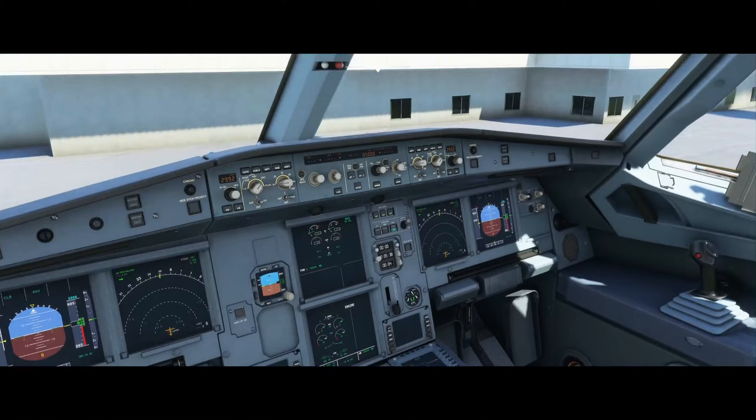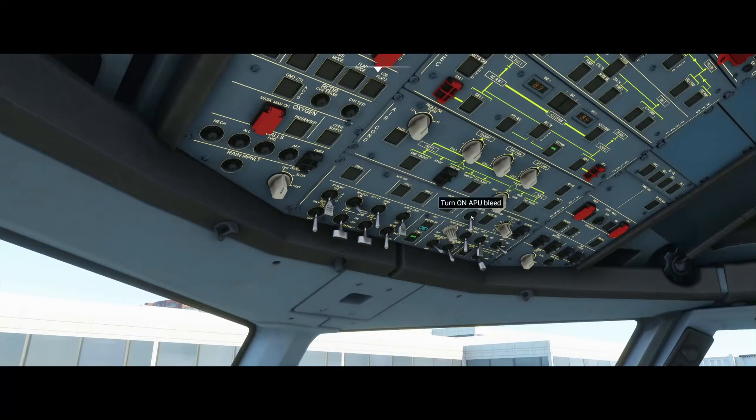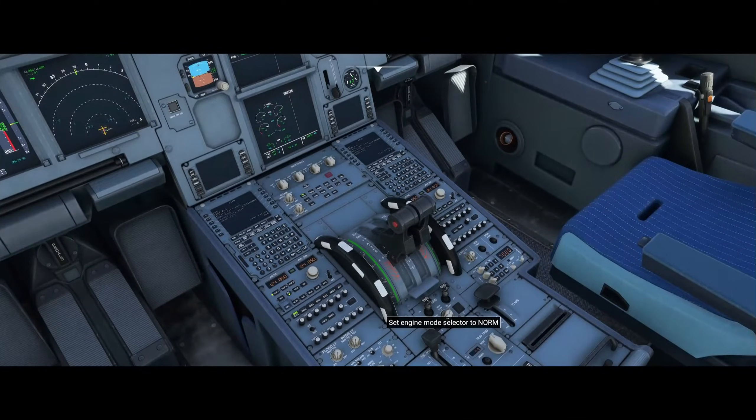If everything is stabilized, you can go back to your overhead panel and turn off the APU bleed and the APU master switch. The last step is to switch the engine mode selector back to the normal position in the middle.